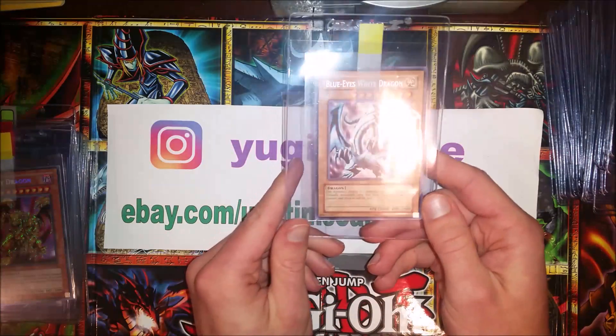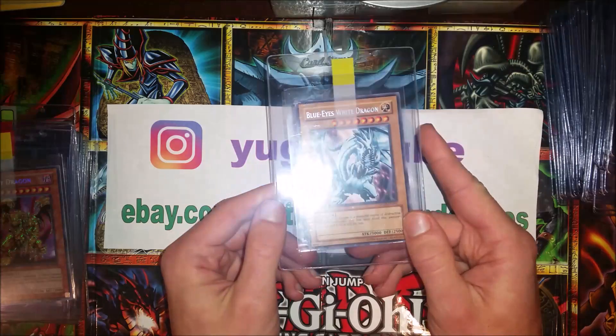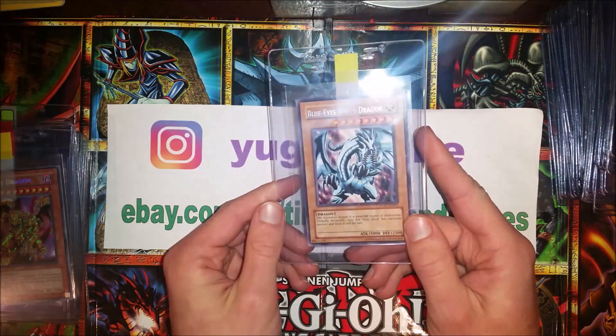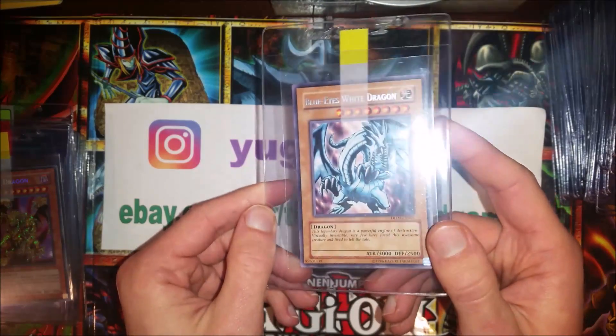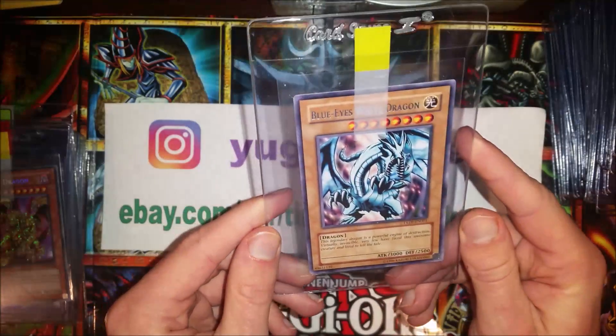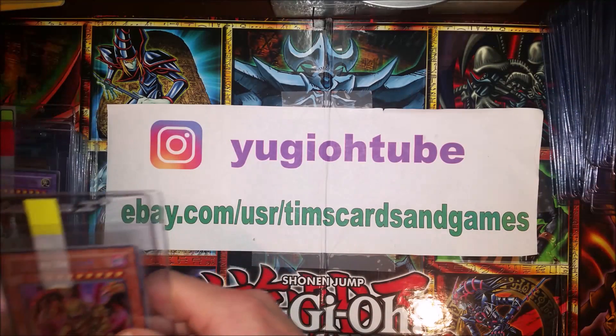We're gonna stick with the Duelist Legacy. We have Duelist Legacy 9 — bluish, light blue is what they call it. Blue Eyes White Dragon. So that's pretty sweet — light blue text from DL09, Duelist Legacy 9. I really like Duelist Legacy cards.